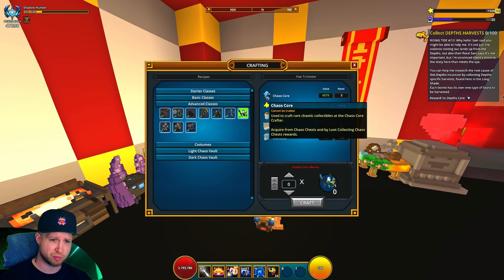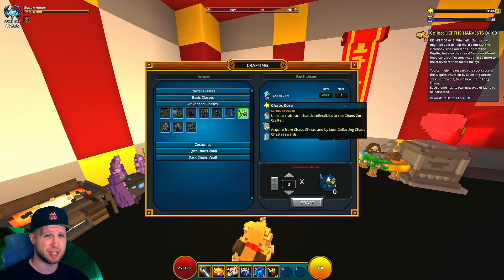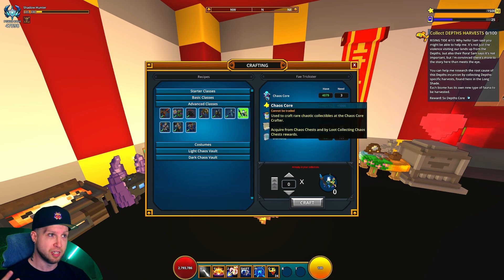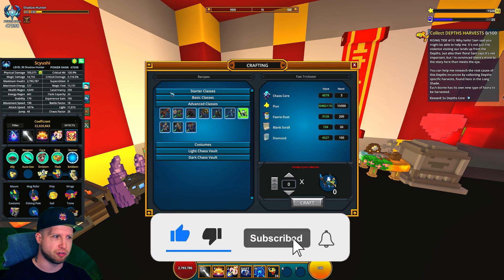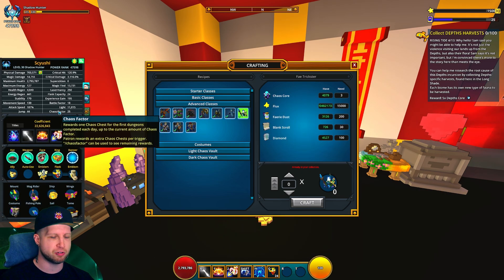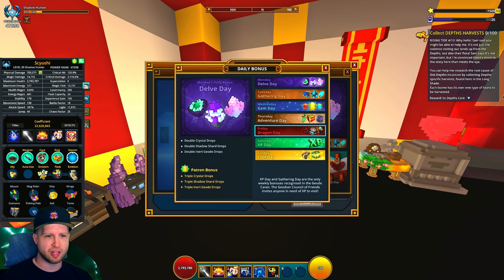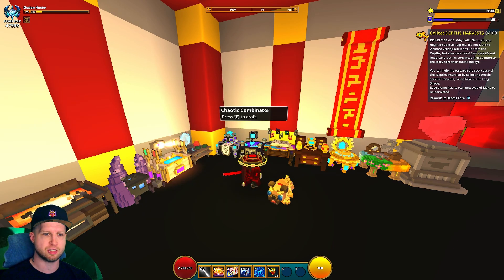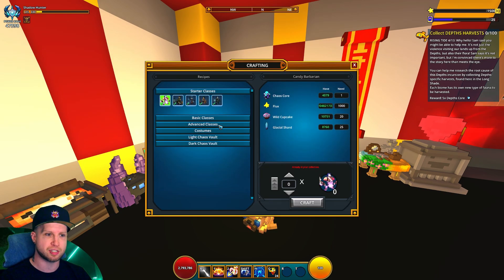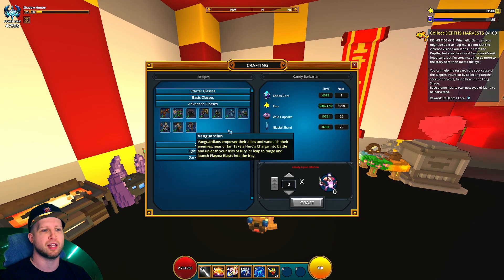There's going to be chaos cores, which you get some of from mastery, some from the leaderboards, and some from spending money on the game. There's a bunch of badges that ultimately give you chaos factor, which determines the amount of daily chaos chest stuff you get. More particularly, there's also loot day, which gives you some extra chaos chests, so you definitely want to do that.